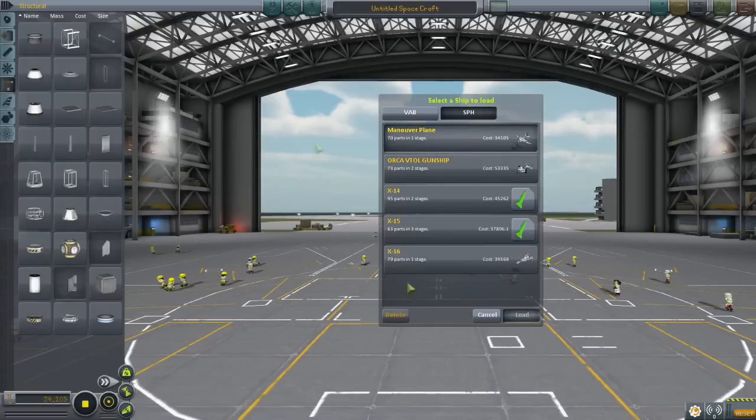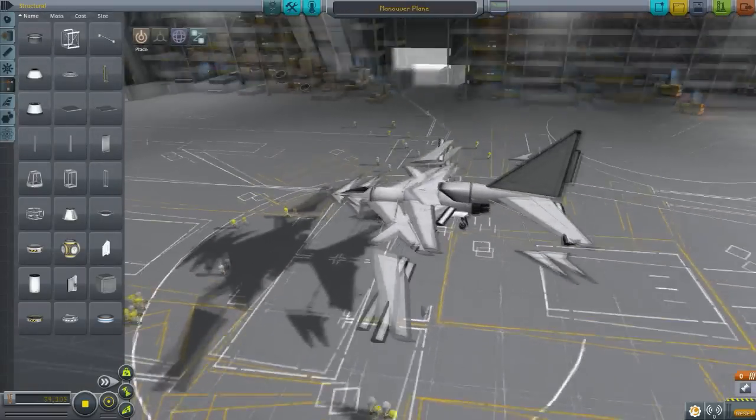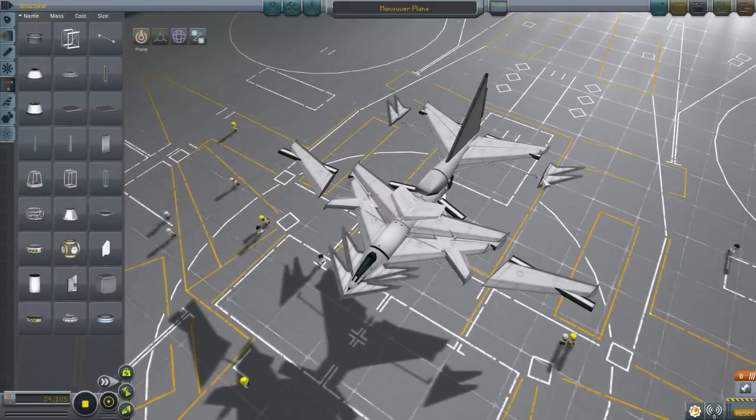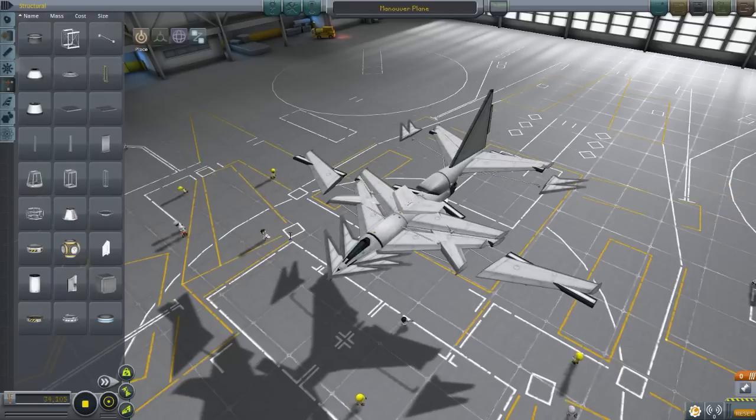Today the very first plane we're gonna be checking out is the Maneuver Plane, and this is made by XxistealthxX. I don't get those names with xx's in them - no offense - but like so many of them have xx's. Someone explain to me the purpose of x's in their name, it throws me off a bit and it's difficult to pronounce.